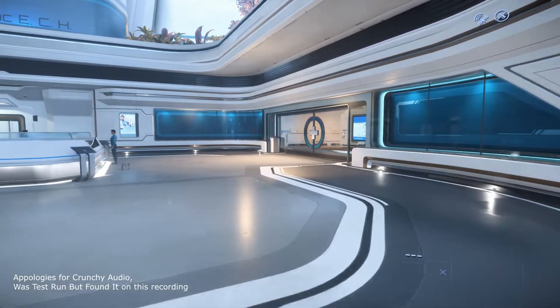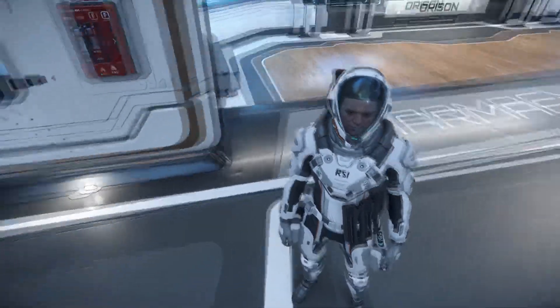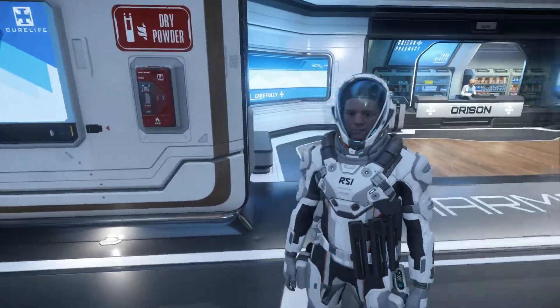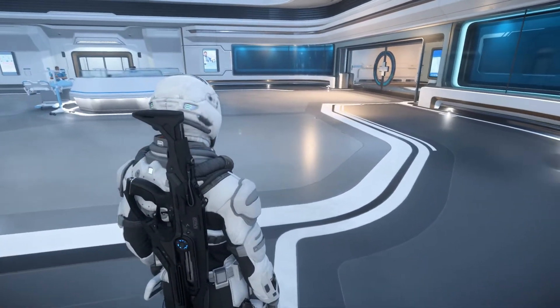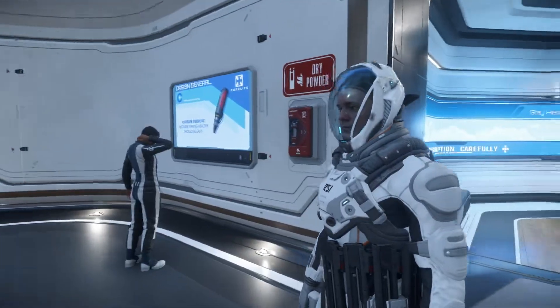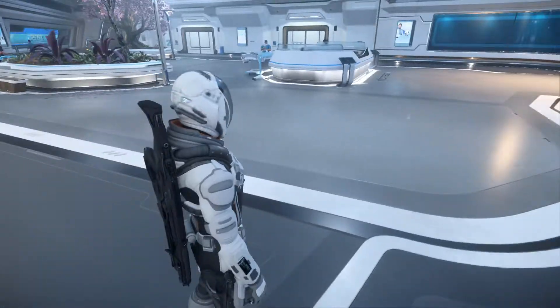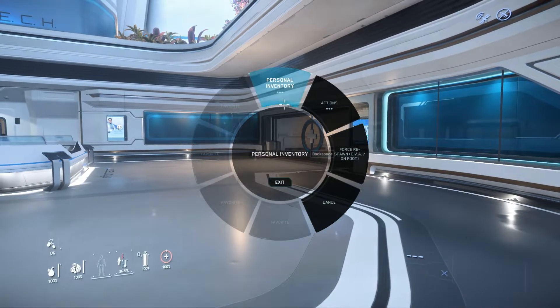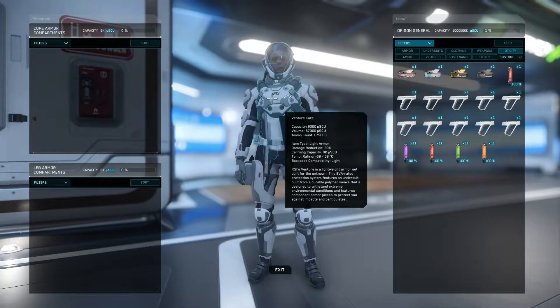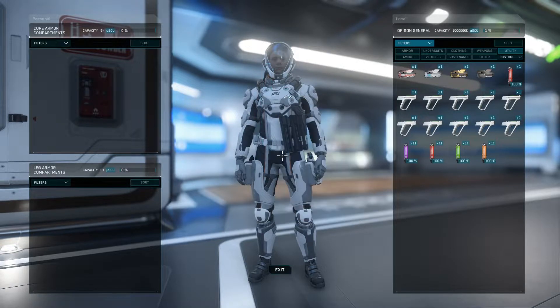So 3.17 patch dropped and this is the kind of gear you can expect to roll with if you just spawn at Orison and grab whatever is available. I decided to do a cheap rig: the R67 shotgun with quite a few magazines on my bandolier, the tier 2 med gun, and the L86 pistol. This is light armor available in the store in the main mall - the Venture Core set - notice the 20% damage reduction on the helmet, chest, arms, and legs.